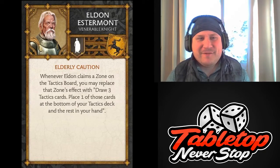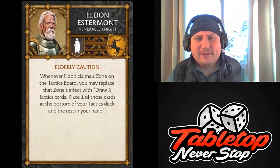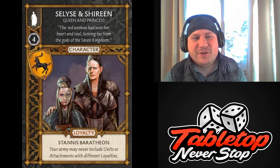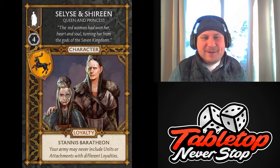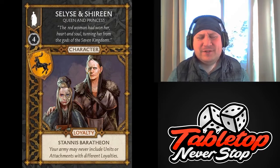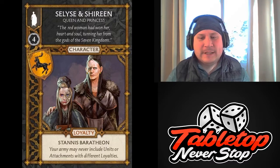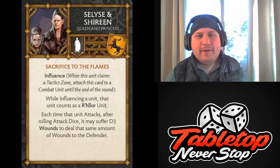I feel like the Renly camp can feel pretty good about this guy. The three-cost NCUs are always nice to allow some fluidity when building our lists. That takes us to Selyse and Shireen, Queen and Princess — a four-cost NCU that is loyal to the one true king, Stannis Baratheon. This is actually two characters on one base, which is a little disappointing. When I first saw them on the box, I thought we were going to get two different characters.